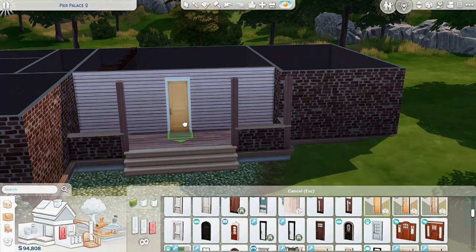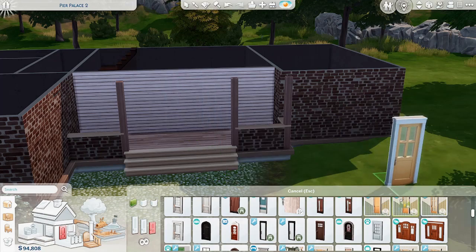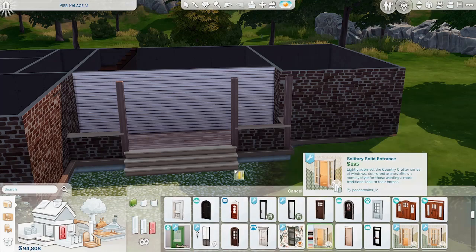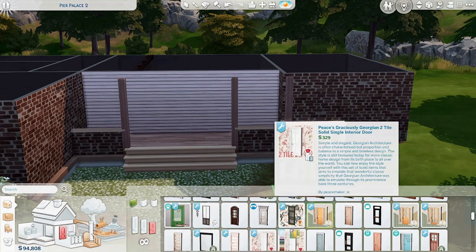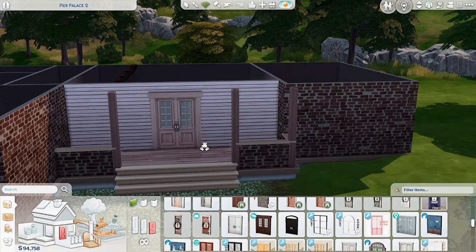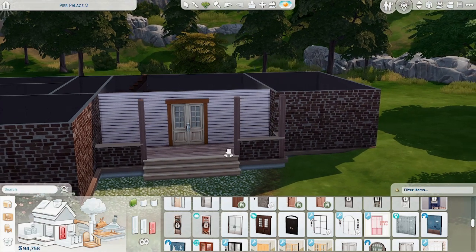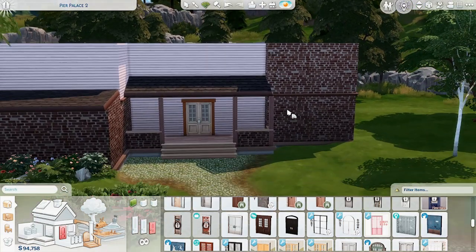Oh, these are cute — what is this? I just went through and started downloading stuff. I was like yeah sure, let's just get all the build CC. I'm looking at it and I'm like oh that's so cute, that's adorable. But I'm not going to use that right now. This is cute too. Anyway, technically that matches the wood but that looks so boring. That wood trim — I don't want that, but I like that the door is lighter.